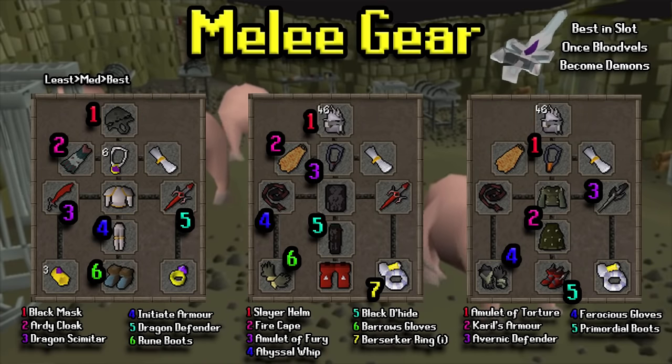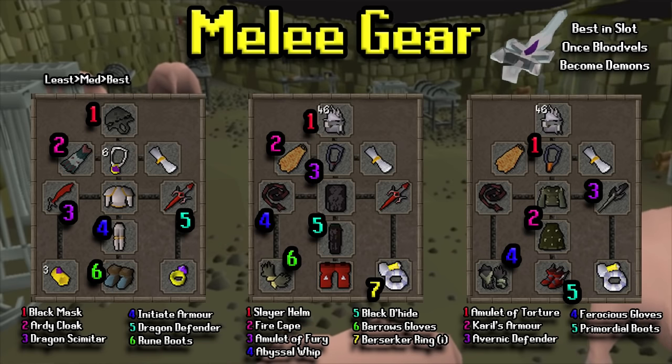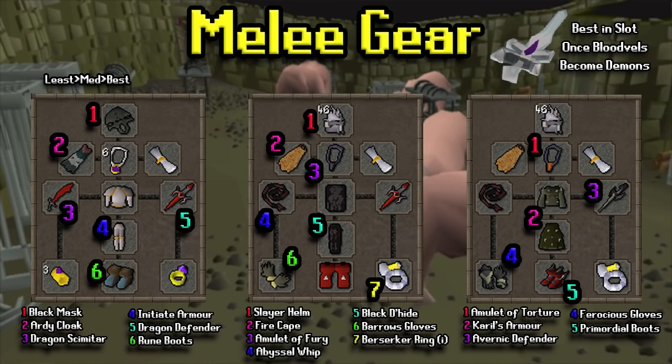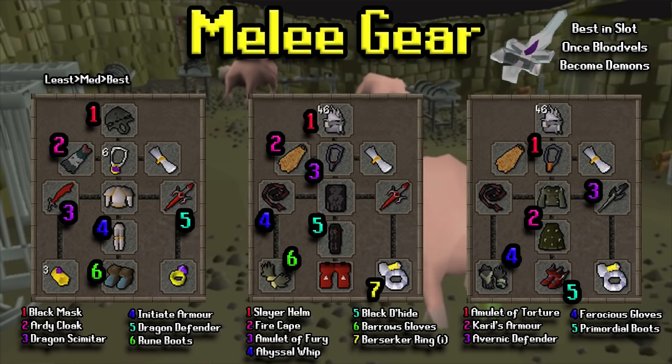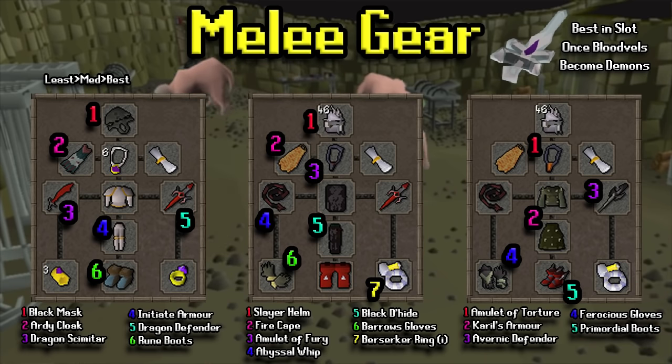On to the melee gear. On the left-hand side we have the earlier gear setup, which has a Dragon Scimitar accessible moderately early in the game. In that setup I have Proselyte Armor, which assumes you'll be praying melee. If you don't want to, just switch it out with whatever d'hide you have access to. The med setup assumes you're just going to be tanking damage, along with the higher level setup. If you are choosing to pray instead, switch out those defensive setups with Proselyte. In terms of your melee weapon, once Bloodfelds become demon-type, the Arclight will be the best in-slot weapon, but I wouldn't waste your charges on this task. Just use whatever weapon is best for you and what you're trying to train — they're weak to everything, so use the best available to you.